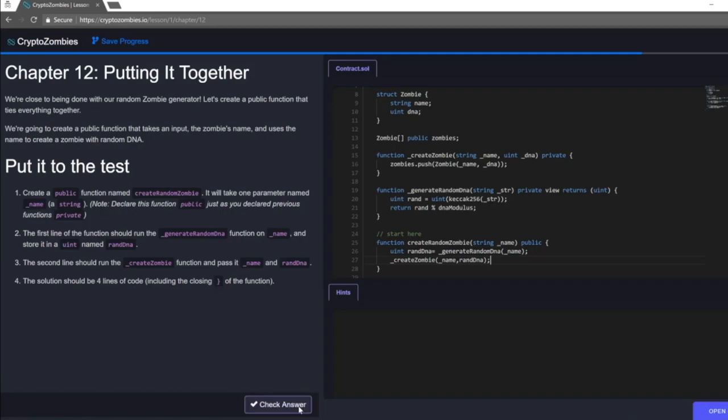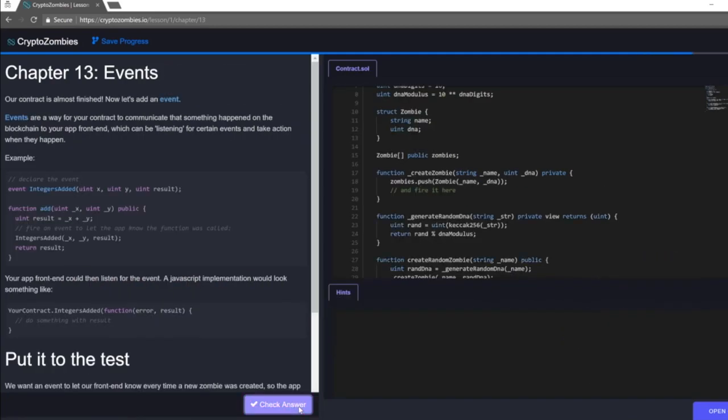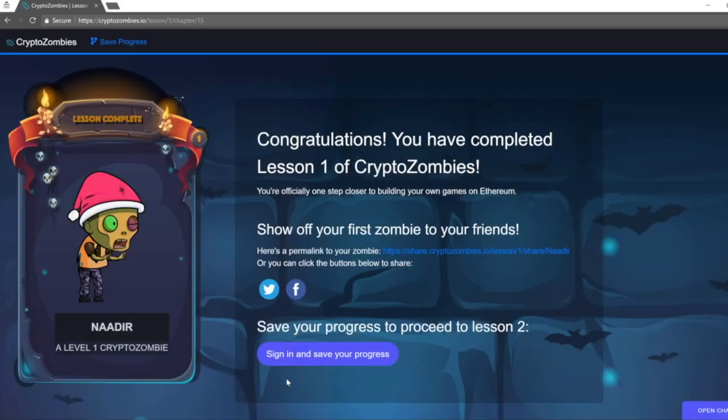Each correct answer rewards you with a nice victory animation. Plus, the chunks it teaches in are small and directly build upon each other. It kept me motivated to continue on until the end of Lesson 1, where I was able to use code that I wrote to generate my own Crypto Zombie.